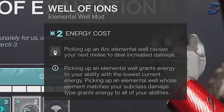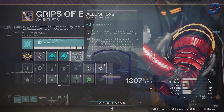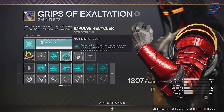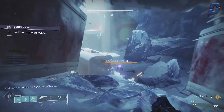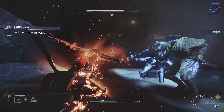For your gauntlets we're running Well of Irons, the new elemental well mod, which gives our melee extra damage when picking up an arc elemental well. This is OP with the top tree when combined with other melee damage buffs. Alongside this we have Impulse Recycler, which isn't 100% required but helps guarantee you get your grenade back most of the time. If you're in harder activities, swap these out for your champion mods.